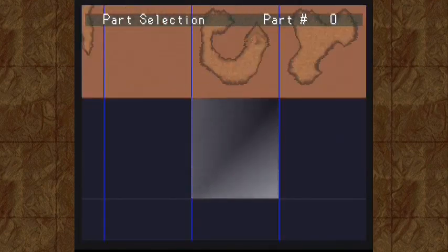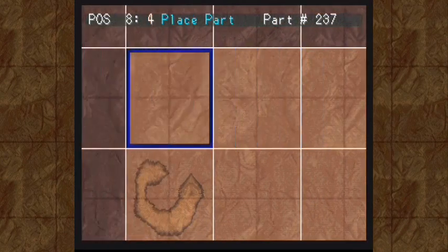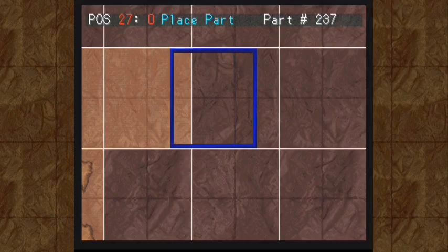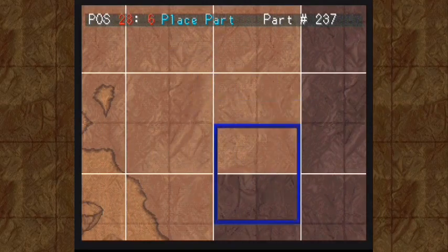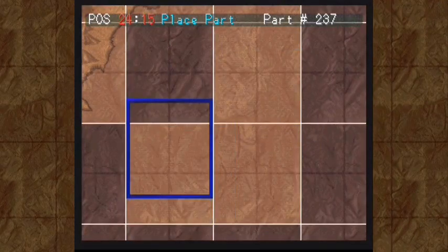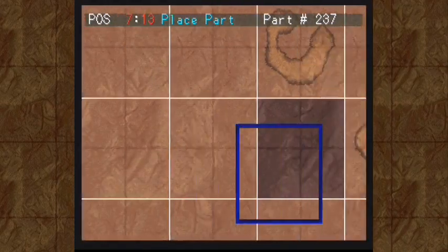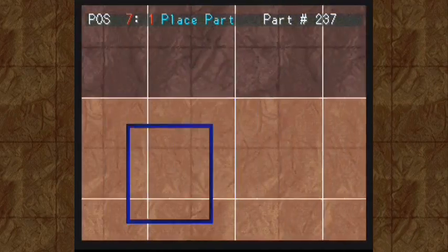From here, we just need to fill this up with ocean, so that won't take too long. And there we go — we have created our world map.